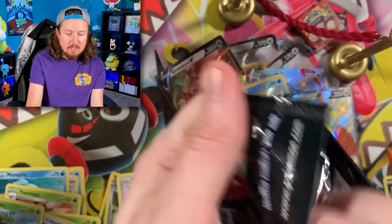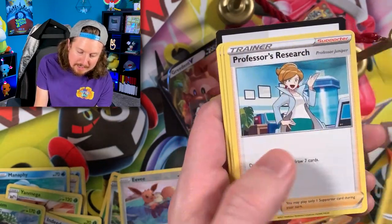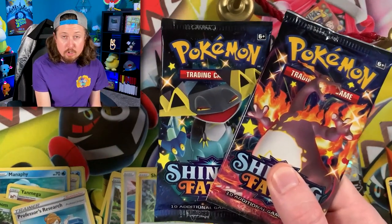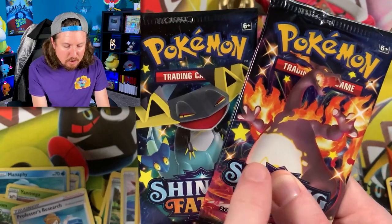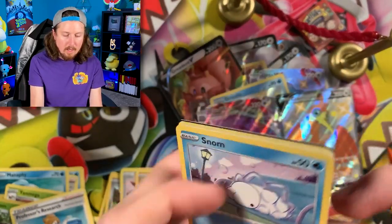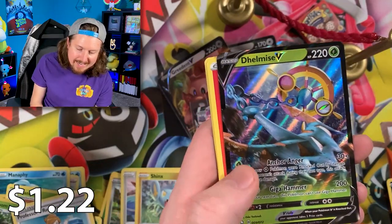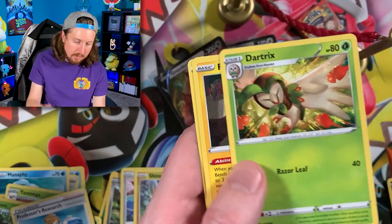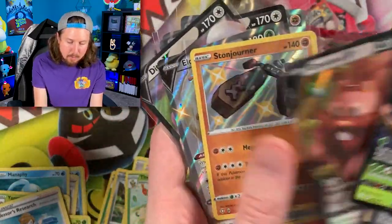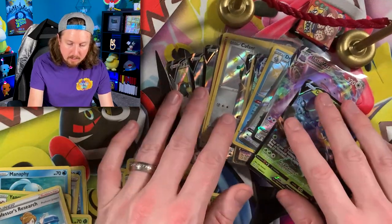We have three packs left. Going into a Shinx with a Professor's Research. Energy right there in the filing cabinet. We have a Charizard and a Dragapult pack left — typically people would save the Charizard for last, but I'm going to open the Charizard now and save the Dragapult for last. We got a Chewdle, a Wailmer, and a Delmaid V — another Ultra Rare. As you can see, we have pulled a lot of Ultra Rare Pokemon cards, Shiny Pokemon cards, and Amazing Rares in today's opening.